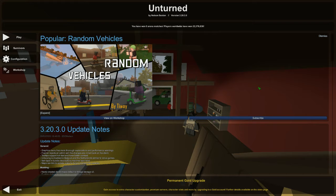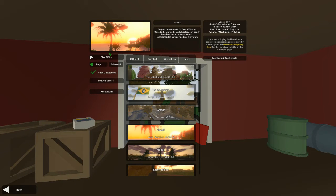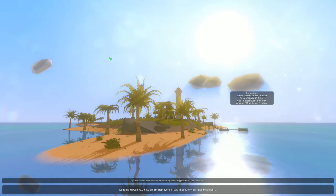Hello guys, welcome back to another episode of Unturned. Last episode we were in Hawaii and we activated the horde beacon in Hilo, fought the horde, managed to defeat it, and that was pretty much all we did.